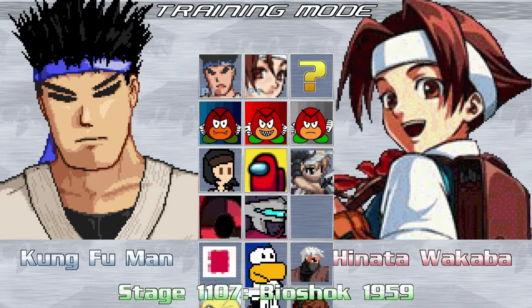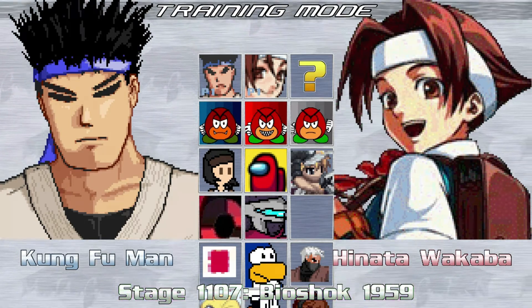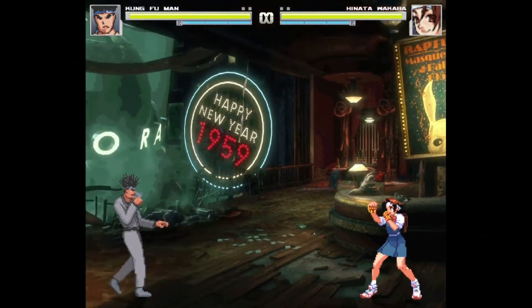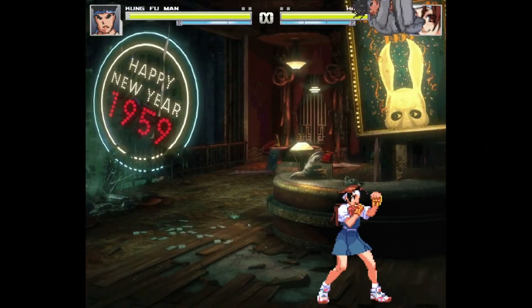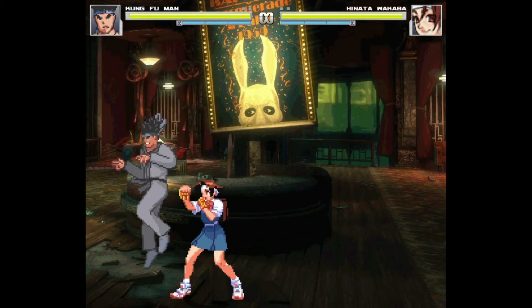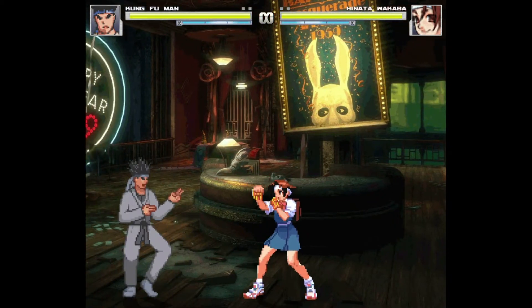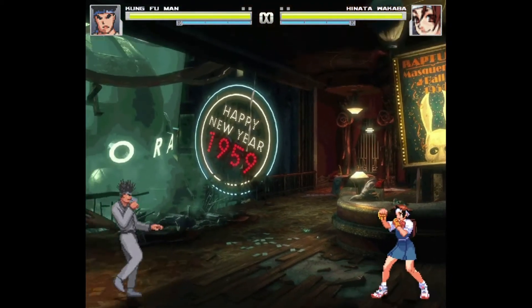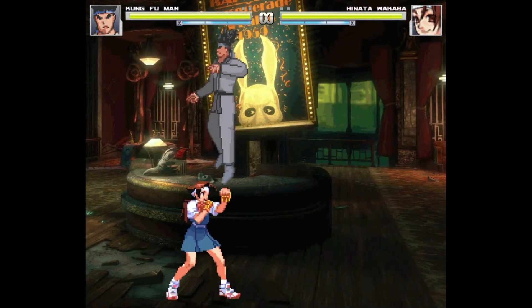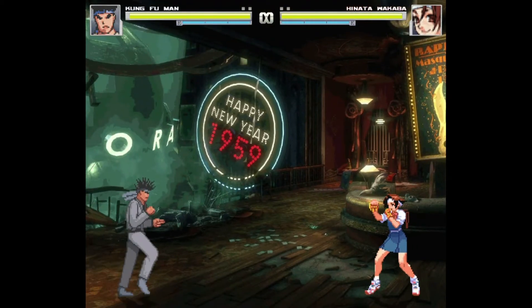Next we have Bioshock 1959 stage from Bioshock, and this stage looks really crisp. I just can't help but notice the scale problem — my characters need to be bigger, because the way they currently are is probably the same height they'd be if they were behind that counter naturally, instead of in front of it. I really like the look of the stage, though. I might be doing stage surgery on this.